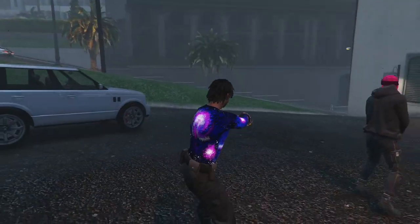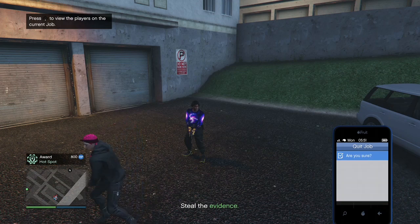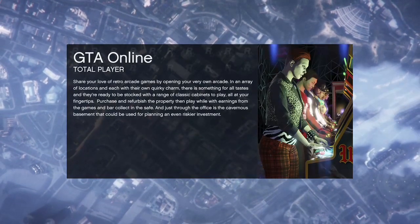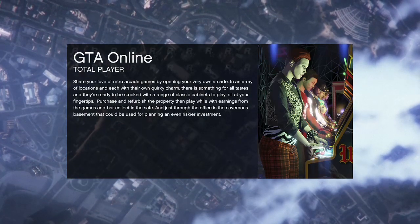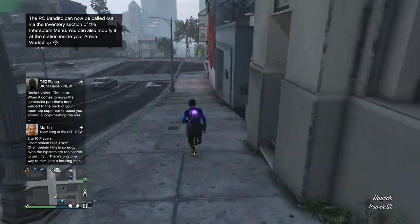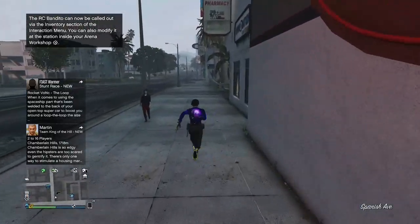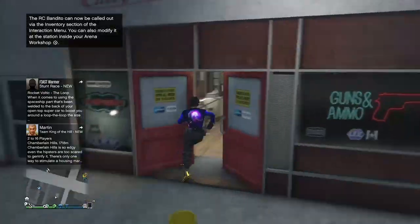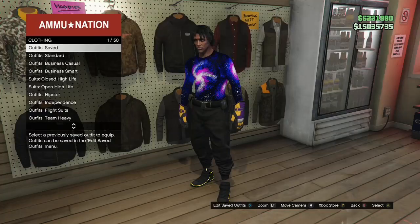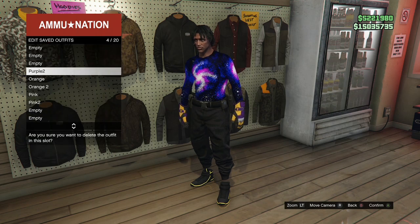Once again, make sure clothing is on player owned. When your friend or random joins, go to owned outfits, hit right on the d-pad twice, ready up. When the job starts, open your interaction menu, go to styles, accessories, put on the rebreather or earpiece, open your phone, and quit the job. Back in your session, save the outfit towards the bottom, then delete the components named purple and purple two.